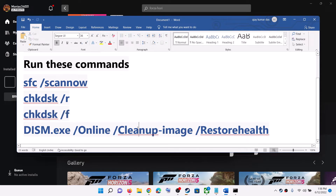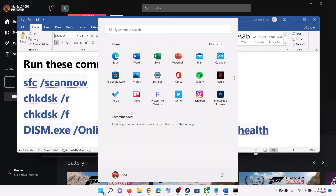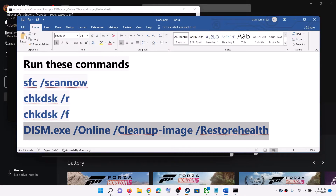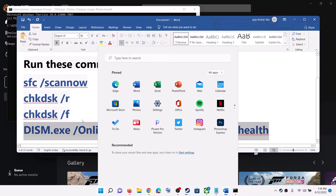The last command is this — copy this command from the video description. After the system restart, type CMD in the Windows search box, make a right click, click on Run as Administrator, click on Yes to allow, paste the command, hit the Enter key, and let the scan complete. The scan will take some time. Once the scan is 100% complete, restart your computer. After each command, make sure you restart your computer. After the system restart, try to launch the game.